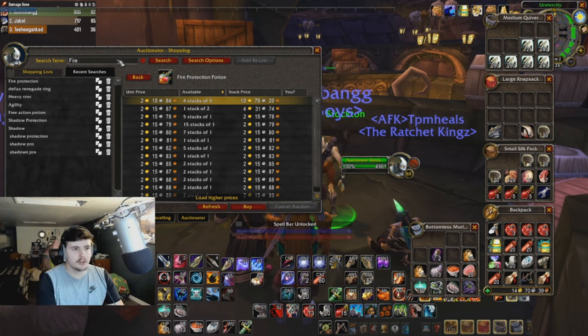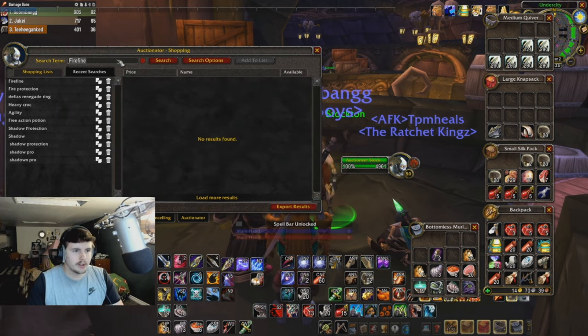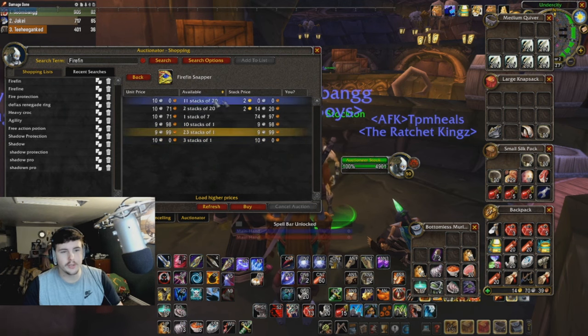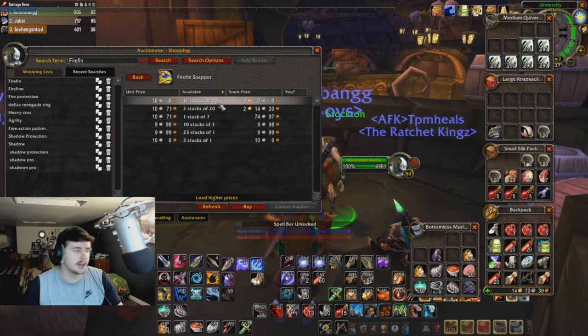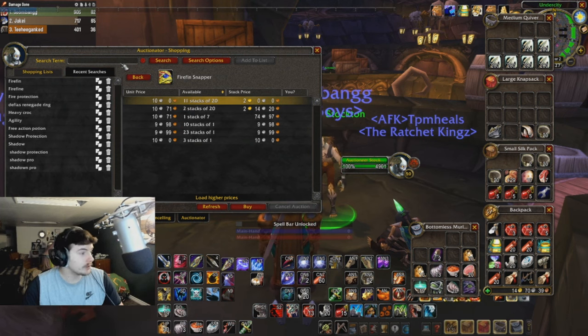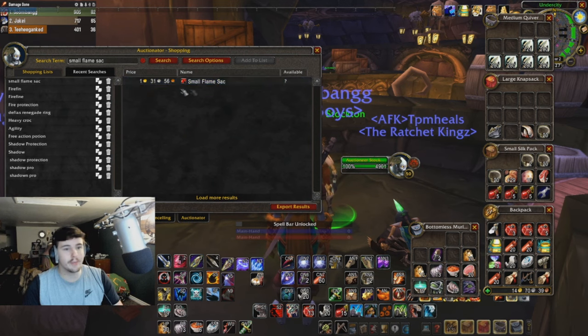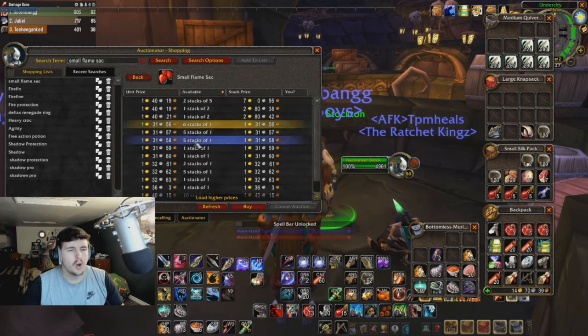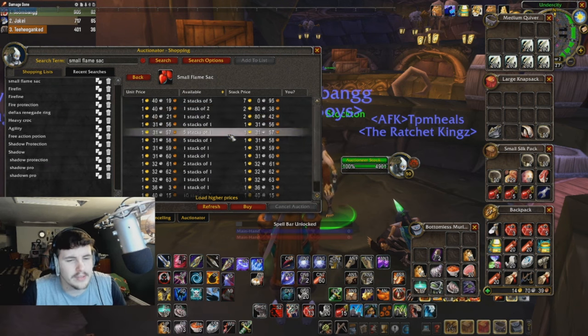I'll show you the fire fins next — fire fin snappers. Some people still have them pretty cheap, like nine to ten silver. These guys selling stacks of 20 obviously know that fire protection potions are a must-have. People are hitting max level, they have to do the raid, so they're buying their potions. And then the small flame sacks — look at that — six stacks listed at one gold 30 for just one sack.